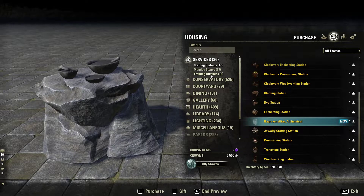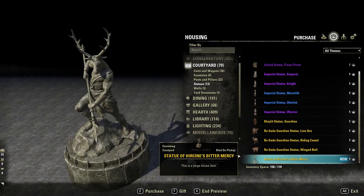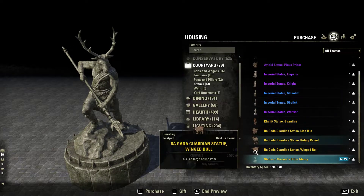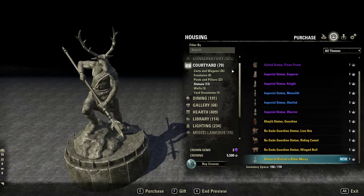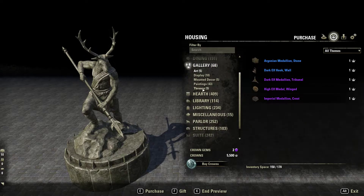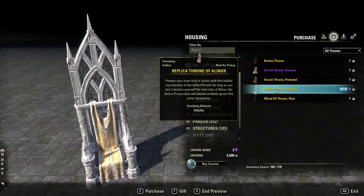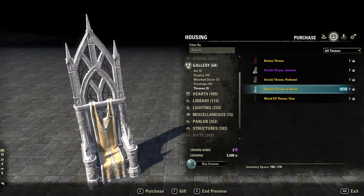But there are a few things that are actually new. This one isn't actually new, but right now you cannot buy it through this menu on live — it's on the PTS, so I'm assuming it will be coming soon. And the next one we have is this — it's a throne, the Replica Throne of Alenor. It's pretty nice, not necessarily anything to do with the Witches Festival, but it's new and it's in there.